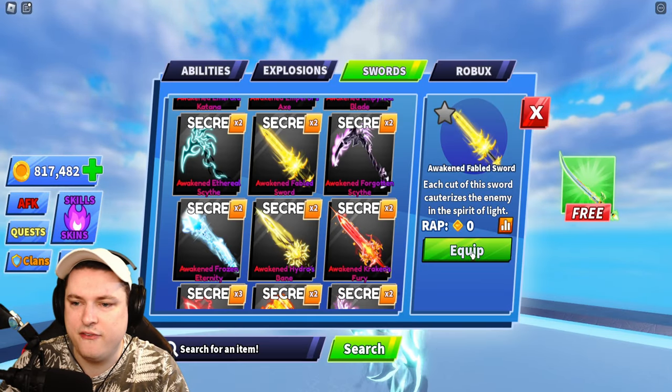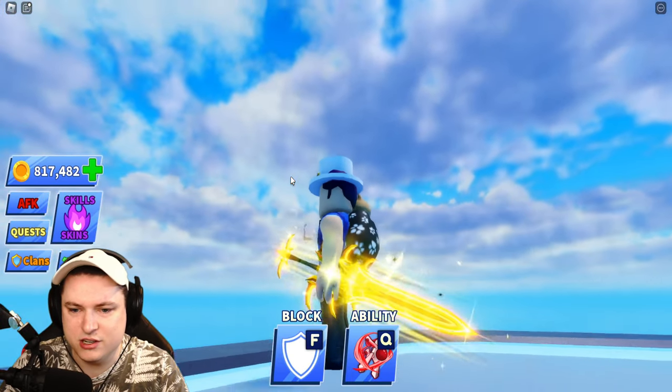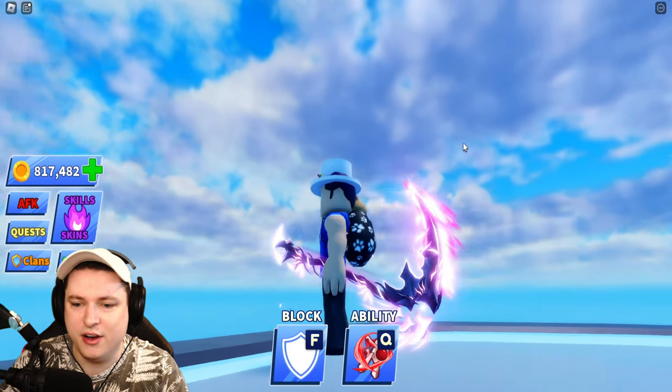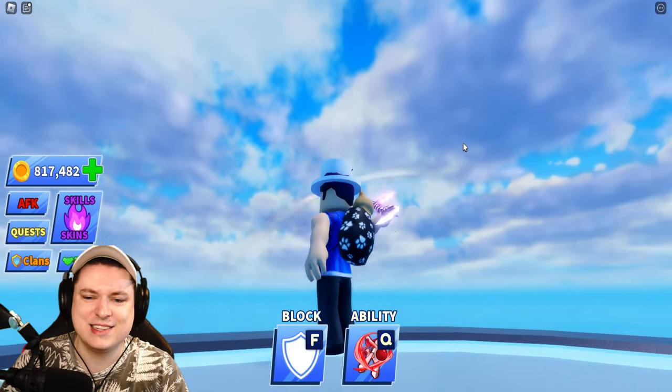We'll go to the Awakened Fabled Sword — no custom slashing animation, it could be better. Awakened Forgotten Sight — we've not forgotten about this one, but they've forgotten about the slicing animation.